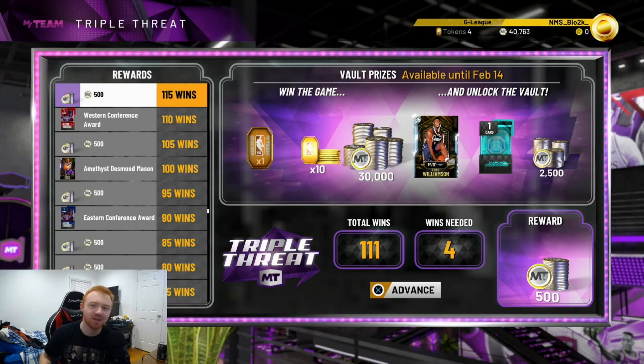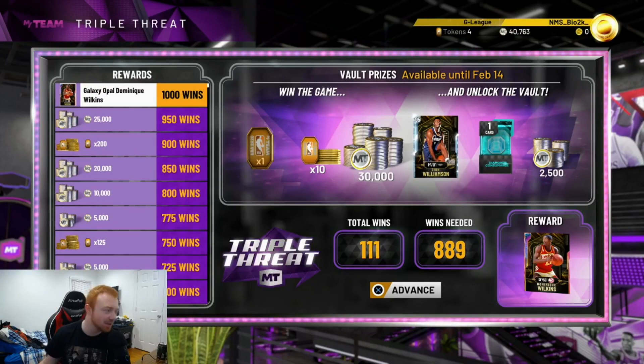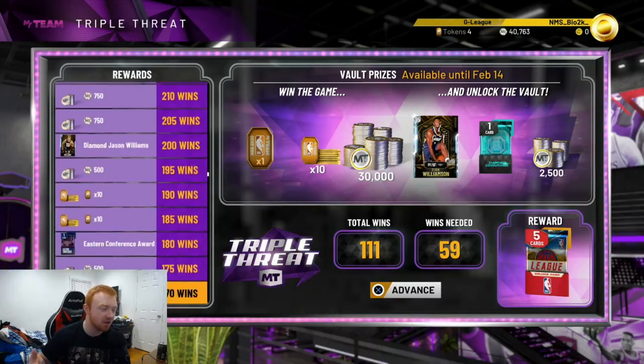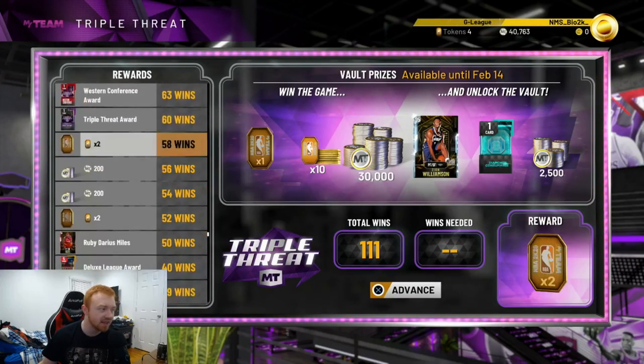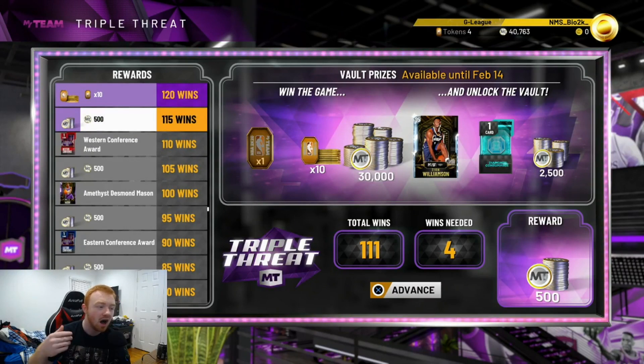What is going on guys, it's your boy By2K and today I'm bringing you a video on the updated Triple Threat vault — specifically the single player Triple Threat mode where you play offline. You grind all the way through and you get the Galaxy Opal Dominique Wilkins. The vault prizes include one token, ten tokens, 30,000 MT, 2,500 MT, a diamond consumable pack, and a diamond Zion Williamson.